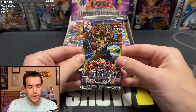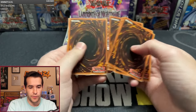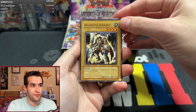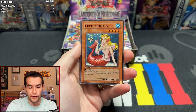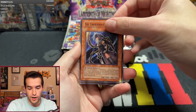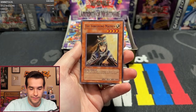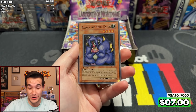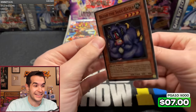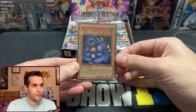Pack number one for Roland Dude. LON first edition, let's go — no Spirit Message Ls please. One Pack Magic, First Pack Magic! We have Headless Knight, Lady Panther, Grand Tiki Elder, Cure Mermaid, Unfriendly Amazon, Swordsman of Landstar, Bait Doll, Forgiving Maiden, and a Bazoo the Soul Eater. One Pack Magic — right off the bat with a Bazoo first edition!